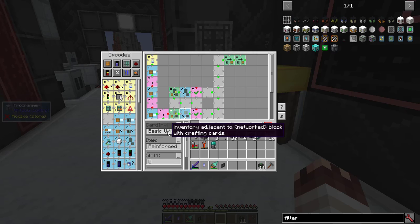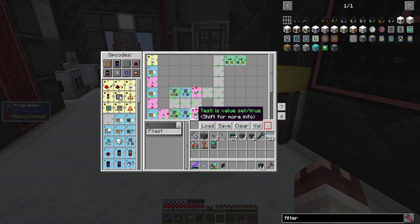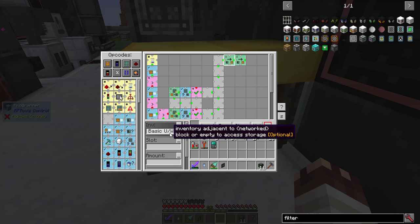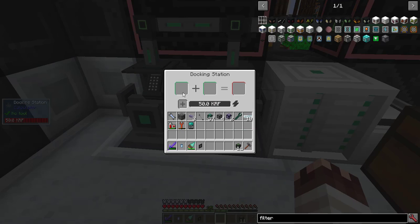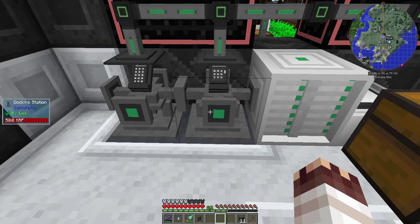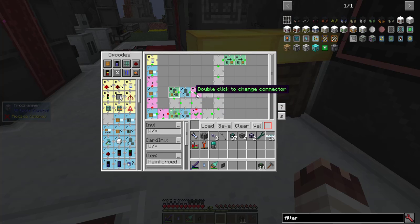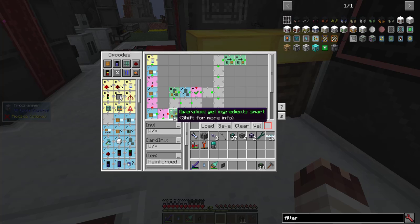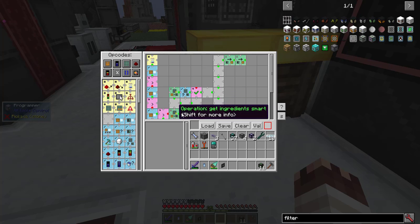Next, Check Ingredients looks for the card, finds out the ingredients needed, and checks the proper slots to see if the items are inside the processor. If they are, it returns a true value. If it returned a true value, it goes up the wires, takes the item from slot 0 inside the processor, and puts it into the west side of the docking station. Slot 1 goes into the east side. The docking station, if it has a basic calculator inside, takes the first slot from the left and the second slot from the right. If Check Ingredients returned false, it goes to another Get Ingredients Smart and goes through the same process. This prevents two Get Ingredients Smart operations from running in succession — if they do, and both are inputting into the same range of slots, the second one's ingredients will be deleted, which is why this program is more complex than it could have been.